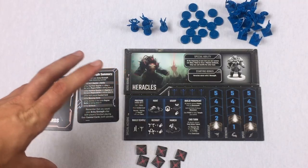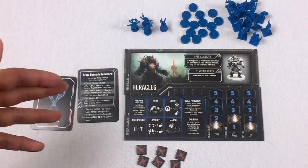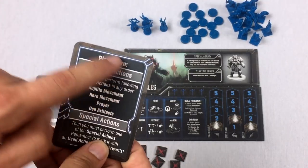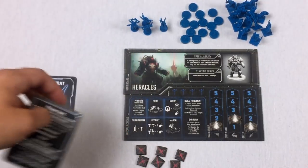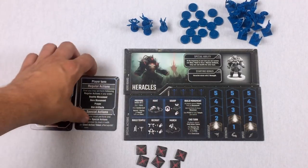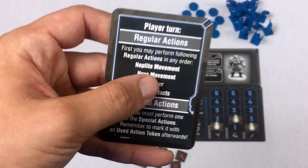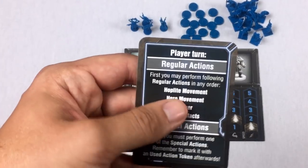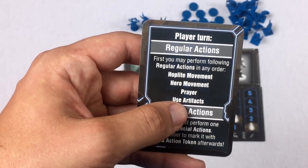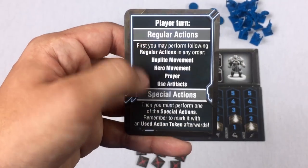On a turn, there are two parts. First, you do a bunch of regular actions — these can all be done once per turn in any order. The regular actions are: move your hoplites, move your hero, pray, and use artifacts. After those, you must do one special action.